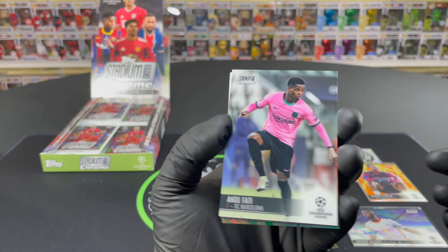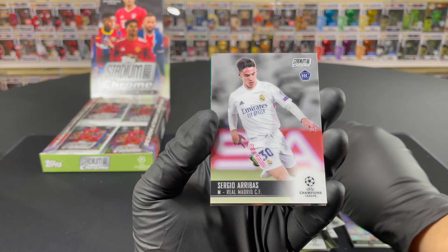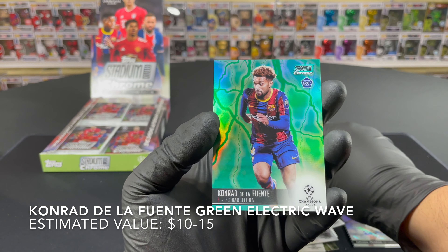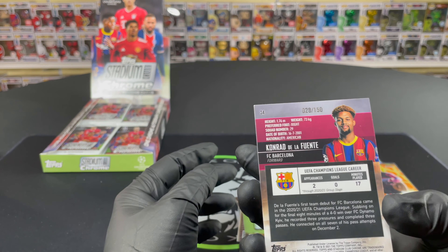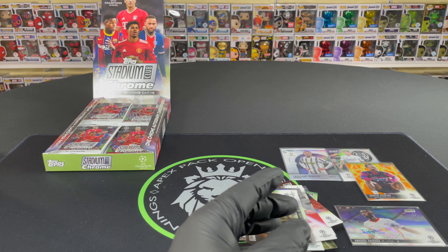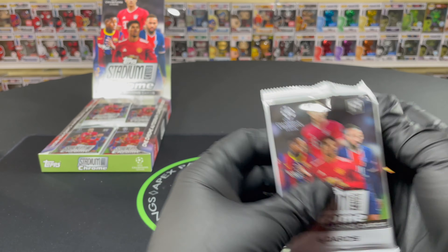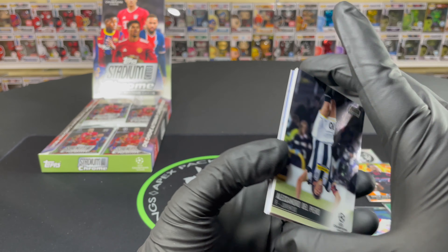Iñaki Peña — going in my PC. Jules Koundé. Sergio Ramos. Dominic Szoboszlai — interesting conversation with Neymar. Conrad de la Fuente electric green, numbered out of 150 — 28 of 150! Not bad — we gotta sleeve it up. Another rookie, another numbered card, not bad at all. That Raheem Sterling was not numbered, it's one-per-hundred-pack exclusive.